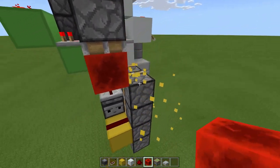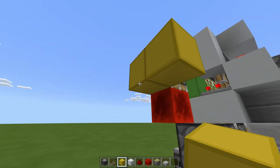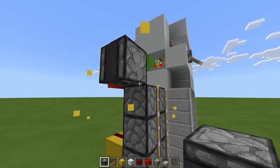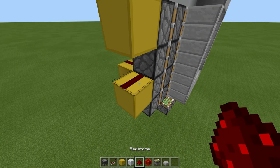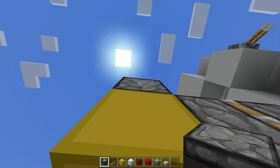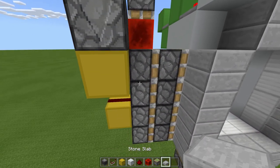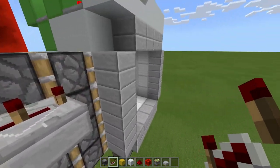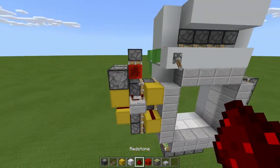Now remove these two blocks. Then place a block here, one more out, remove that block, an observer facing downward here, remove that block, block here, block here, dust here. Then next to this observer, place another observer facing downward, block here, slab here, repeater on four tick delay going toward the door, block here, another block here, and then dust here.